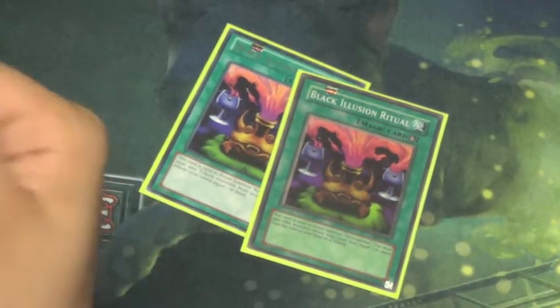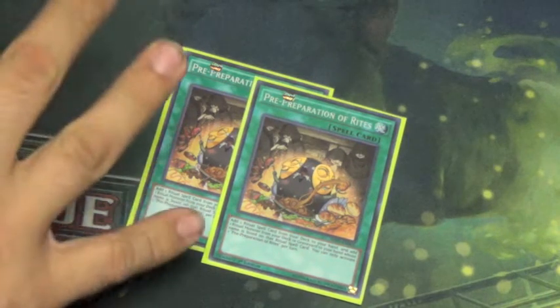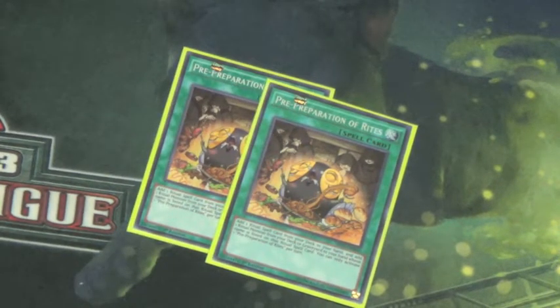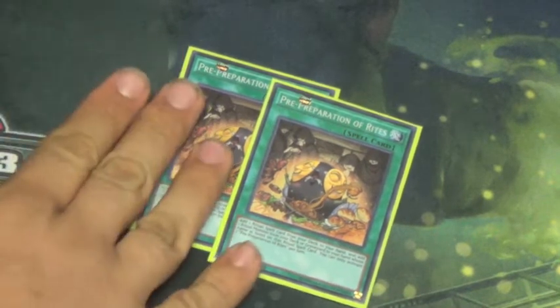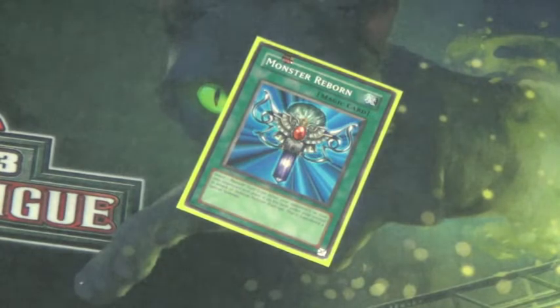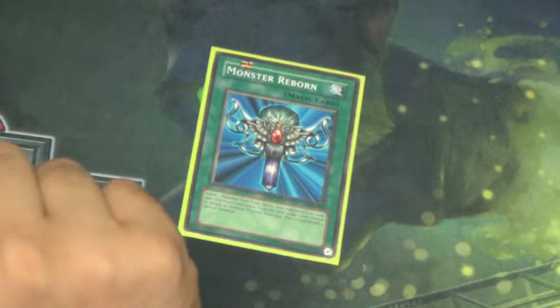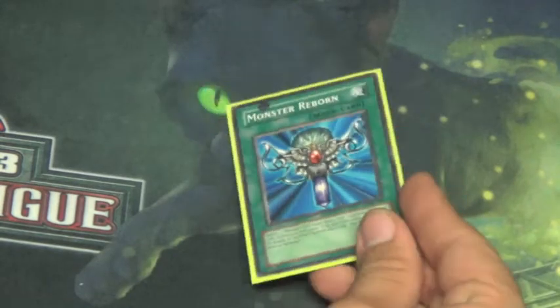To go with our two Relinquished, we run two Black Illusion Ritual, essential to bring out Relinquished. I've also bumped up Pre-Preparation of Rites from one to two — it's a little nicer to see Relinquished earlier in the game. If you already have a Black Illusion Ritual or Relinquished, you can use one as material for something else. We also run Monster Reborn — Black Luster Soldier can be brought back after it hits the graveyard from its initial summon, plus you can bring back regular Kuribohs or Wind Kuriboh to stall longer.